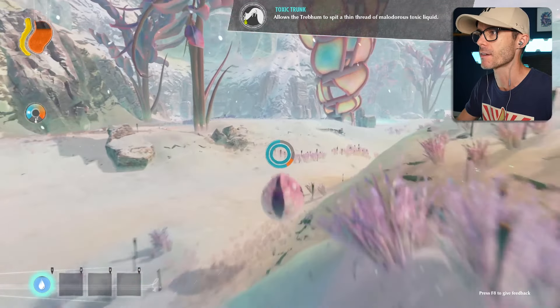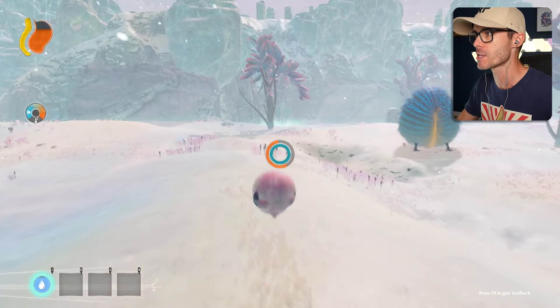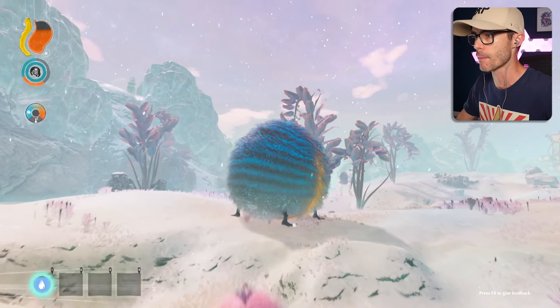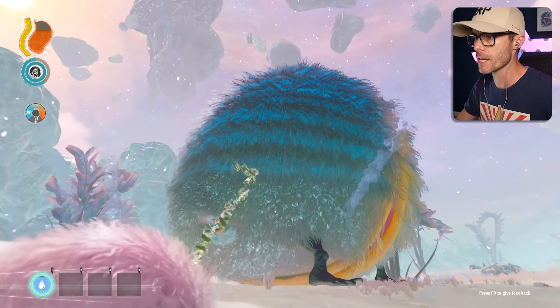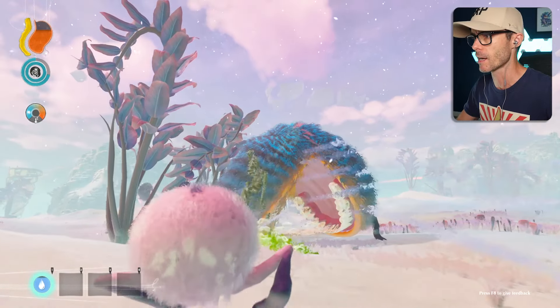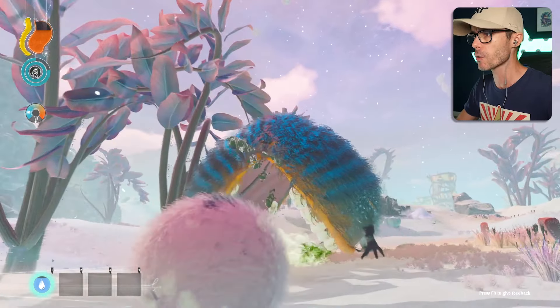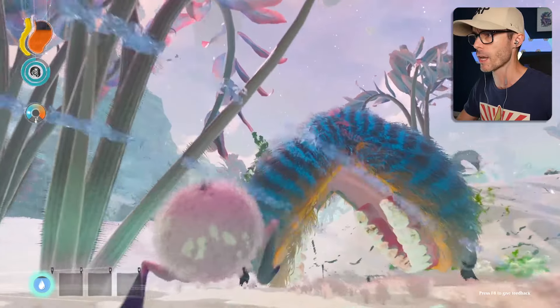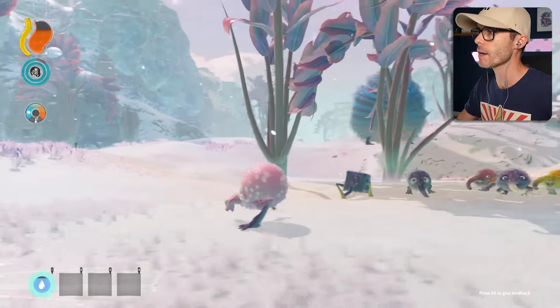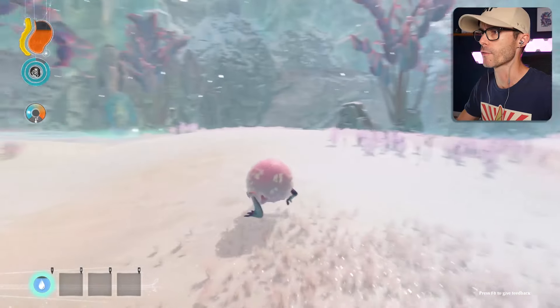I'm just getting started. I can't wait to try out lots of insane things. I could probably melt this guy. I'm gonna melt you, bro. Got some acid - get acid in your eyeballs! He doesn't like that. Can you kill these dudes? I don't know if you can kill the ones with fur. I know you can kill the other ones. He didn't die. He's going for a nap.